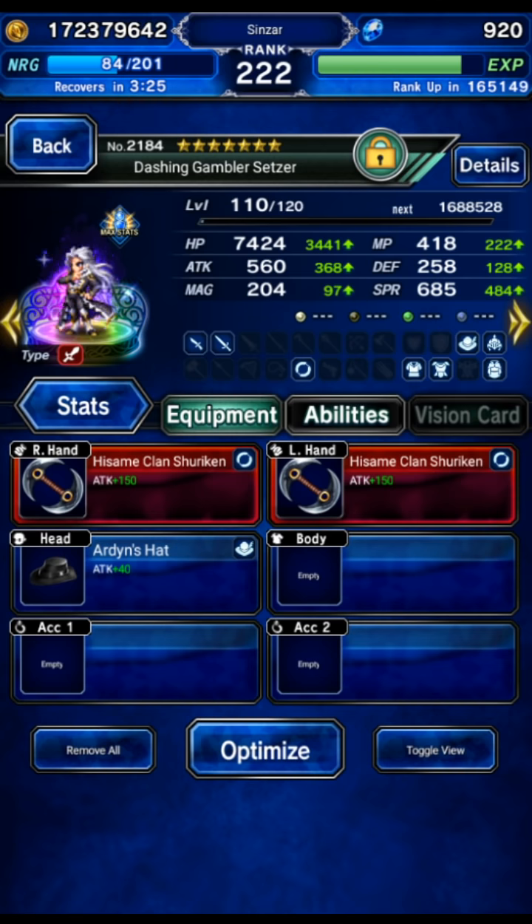Setzer is going to remove the field and then help out with applying disease and bouncing reflect on the boss — mostly standing around. If you've got Terra or Ferris, they're a good replacement for Setzer; they can remove the field and actually soak in Lunafreya, but I don't want to waste any turns on Lunafreya. So we're going to bring Setzer because he's a 5-star and easy to get. You can USC him if you really want to, but basically he's just a way to remove the field.